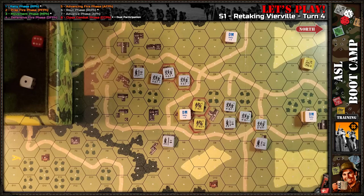I decided to bring a force up through the wheat, which is kind of disastrous because the Germans were able to come right on and ambush them, break them, and I think some got eliminated for failure to rout. Looking at my stack off board, the Americans have lost three and a half squads and an 8-1 leader so far, plus broken squads here and here.